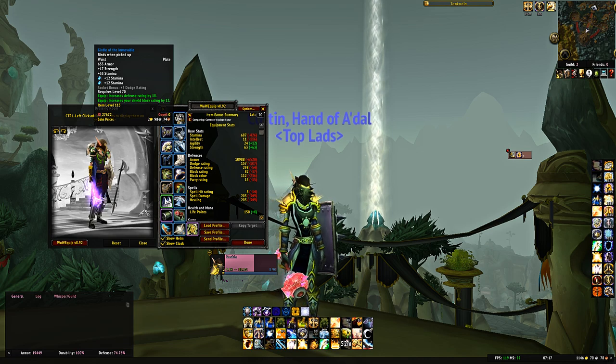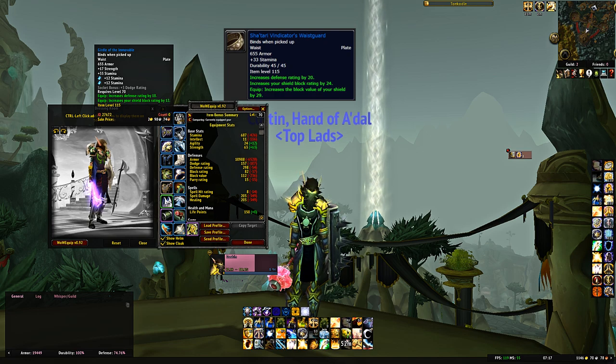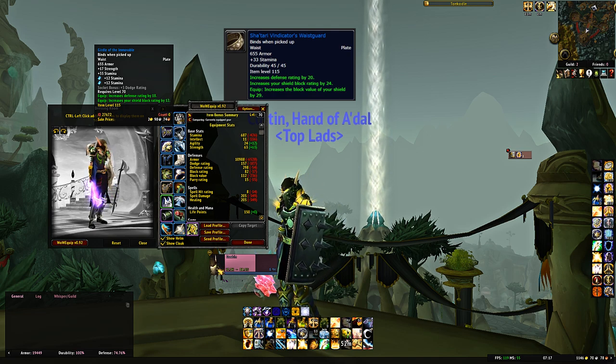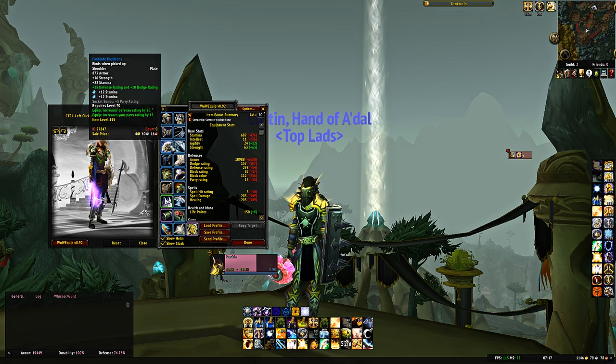For the belt, Girdle of the Immovable from Slave Pens Heroic. An alternative if you don't want to do Slave Pens Heroic or are just getting started is the Sha'tari Vindicator's Waistguard from the Arcatraz Key Quest — requiring you to clear Mechanar Normal and Botanica Normal. It has more defense, more block rating, and block value, but doesn't have the two gem slots you'd use for stamina gems. You're sacrificing gem slots for higher defense, block rating, and block value, which can be worth it initially.